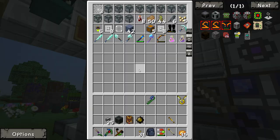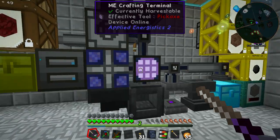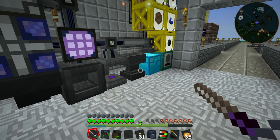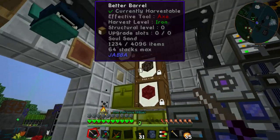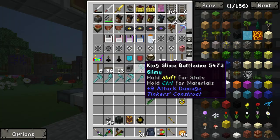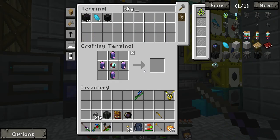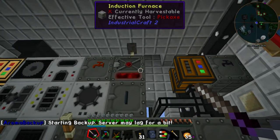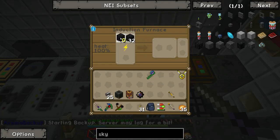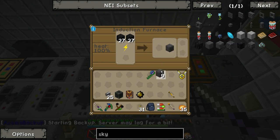I'm guessing I need Sky Stone. Wait, I should have just checked — yeah, Sky Stone. What did I do with all my Sky Stone? Did I put it in here? Yes. Take a stack, cook it up. I forgot that the version I need is a cooked one.